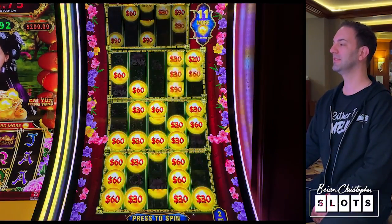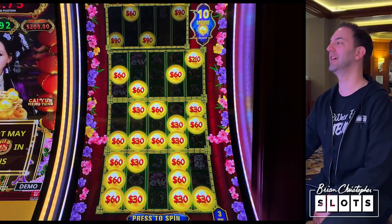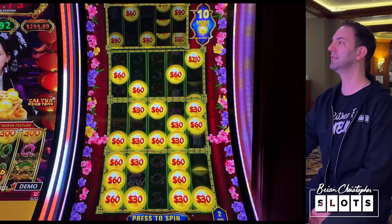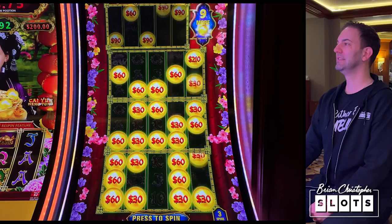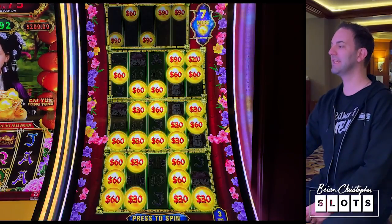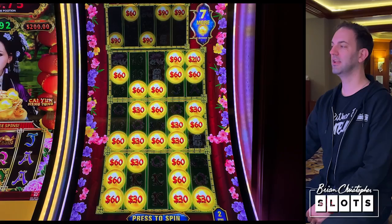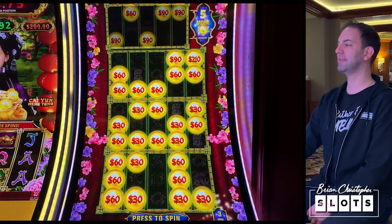Do it again — oh my gosh! We need 10 more to unlock the top one. That's hard, but there are so many empty spaces — it can be done. It's all about timing. Come on, mini, minor, major! $60, $90, $60 — I need one word. Give me one word. Yes — $90!